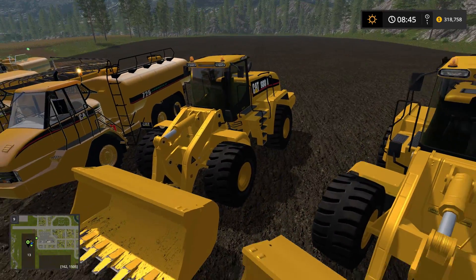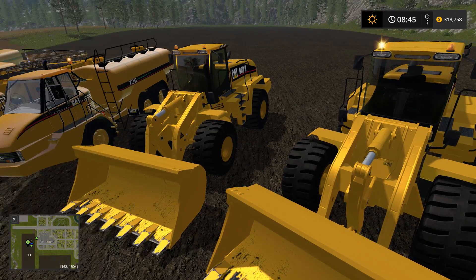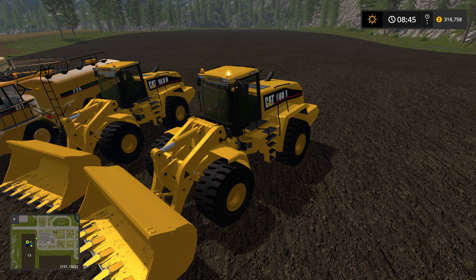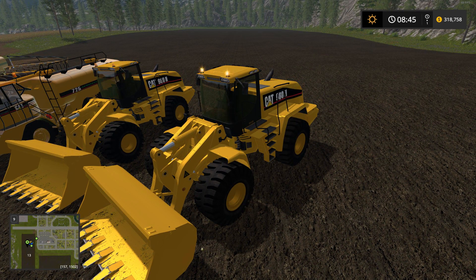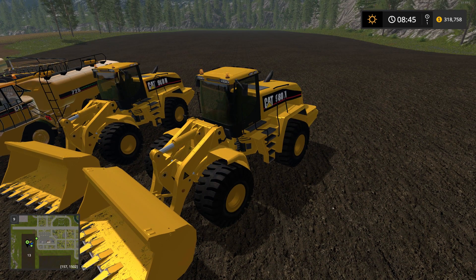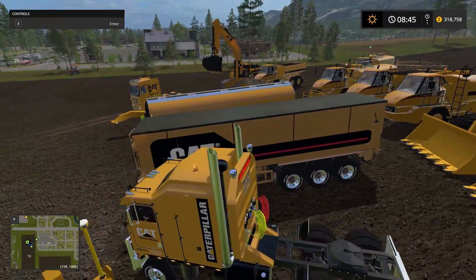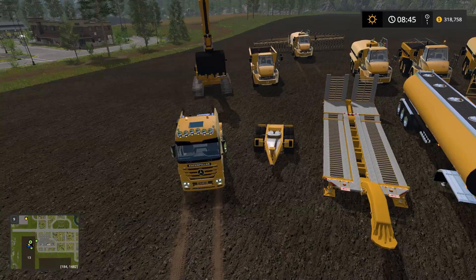These two almost look identical. This is the Cat 980H AWS Loader version 3. Price in the shop is $582,000, daily maintenance fee $340, power is 335 kilowatts and 456 horsepower, max speed 43 kilometers, capacity 25,000 liters — exact same as the other one. So I'm not going to bother going over that again.